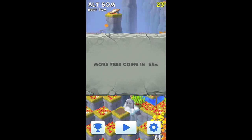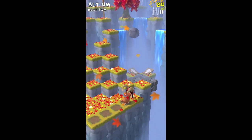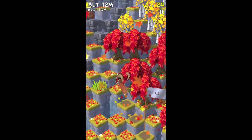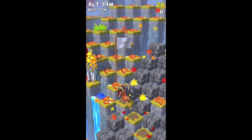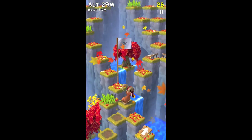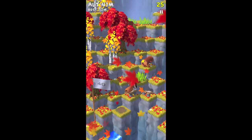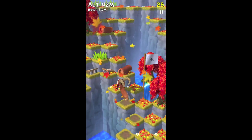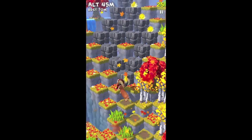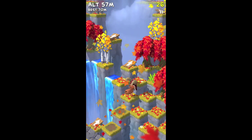Let me play again. More free coins in 58 minutes — it's a one-hour timer. As you can see, the gray rocks: you have to jump immediately because if you stop on them you'll just fall down, they get destroyed really fast. I'm at 47, 48, 50, 53 now.